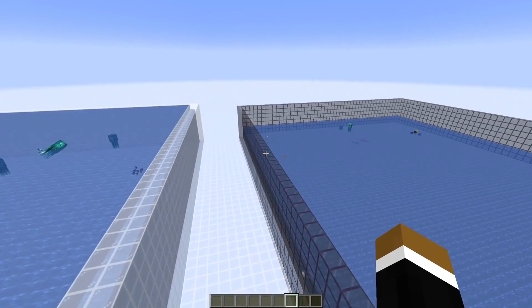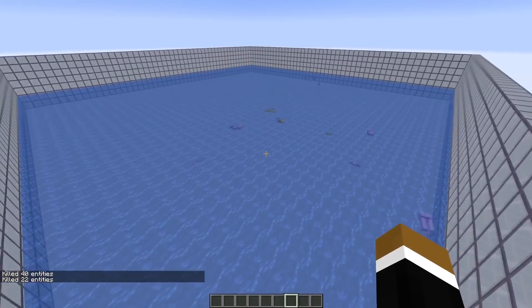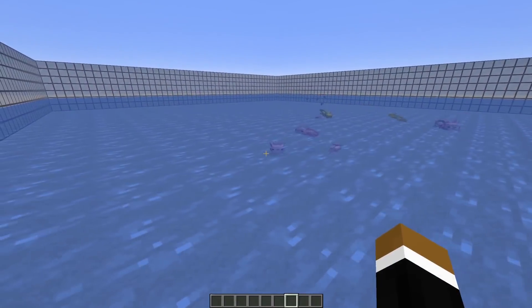The issue that axolotls wouldn't spawn as described in last week's snapshot has also been resolved. If you get rid of the entities quickly, you can see that new axolotls will immediately spawn here since the requirements are met — we need a clay block within five blocks of the water block the axolotl could spawn in.